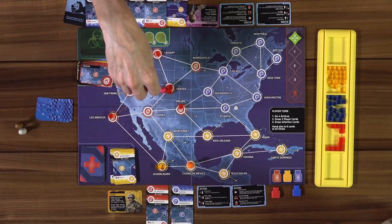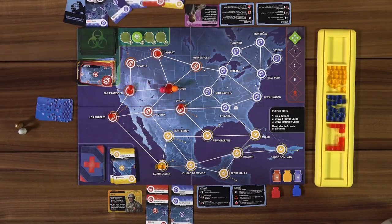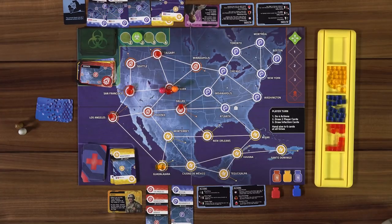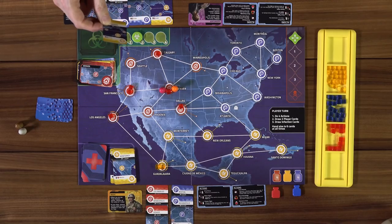I'll go to Denver and give you the Denver card as the share knowledge action — we both have to be in the same city. That's three actions: move, move, share. Then treat one disease cube for my fourth action. Drawing cards: please be blue — nope, it's Havana. I'll use Borrowed Time? No, I'll save it. I'll discard Havana.